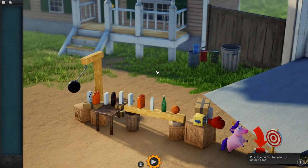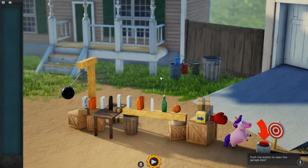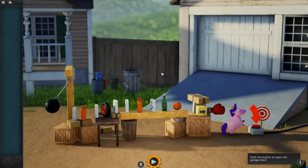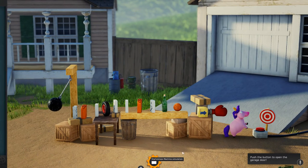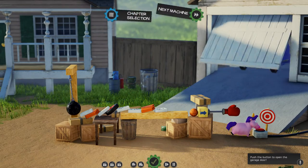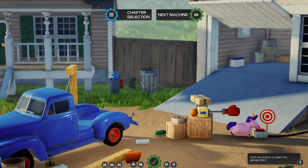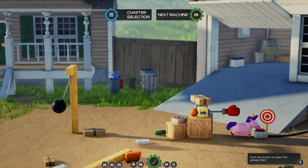I can also move the camera in various directions and zoom in and out, which is kind of nice because this game does have some very nice visuals. Let's press play and see what happens. Dominoes fall over, hit the basketball, it rolls, and victory! The garage door opens, and that truck just completely destroyed our machine. But that's alright, we completed the level.